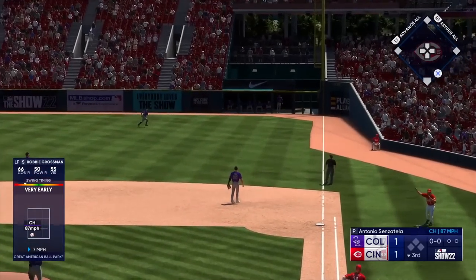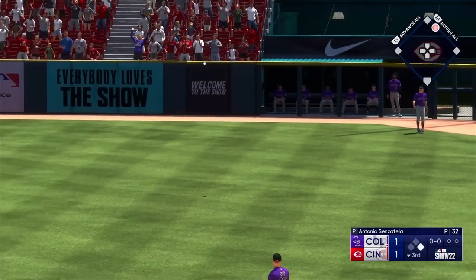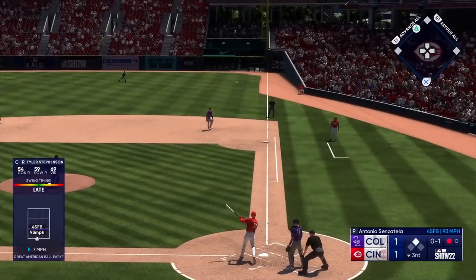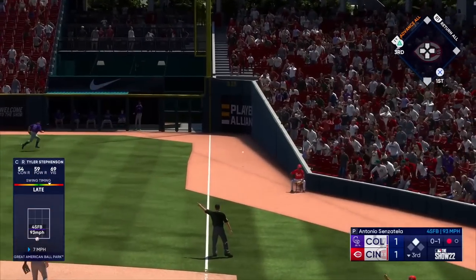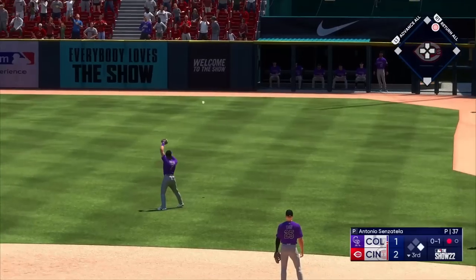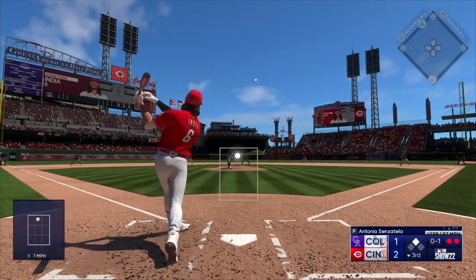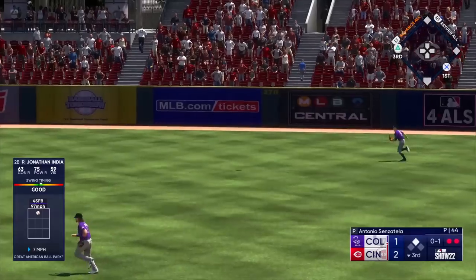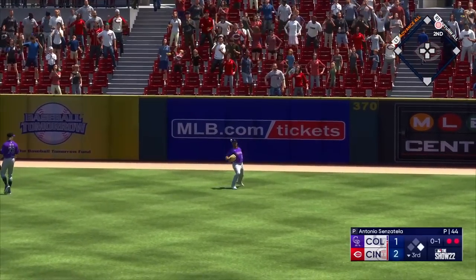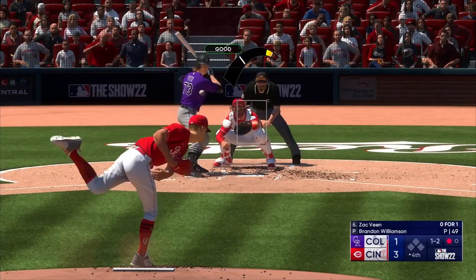On to the bottom of the third where Robbie Grossman connects on a pitch, hitting it off the bottom of the wall in the right field corner — an easy two-bagger to lead off the inning. With one out, Tyler Stevenson also goes down the right field line, landing barely fair, scoring Grossman easily for a 2-1 lead. With two outs, Jonathan India powers one to right-center field that hits off the wall for another double. Three doubles in the inning, and now a 3-1 lead for the Reds.